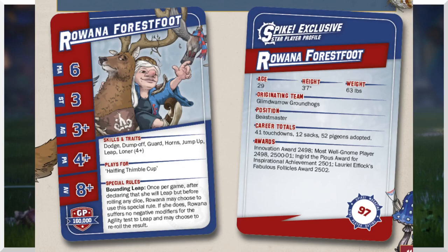She does have horns, interestingly — like Rumbelow, right? Rumbelow has horns and block. Rowana does not have block, but she's got horns. So the horns isn't as great because she hasn't got block or tackle. You don't want to turn over with her, so you're not going to really use it to hit much. If you have to, you've got horns. And to be fair, with the leap and the Bounding Leap special rule, there'll be a time when an 8-out-of-9 leap for a 2-dice block on the ball carrier is going to be a pretty desirable action.